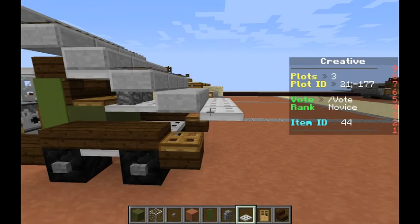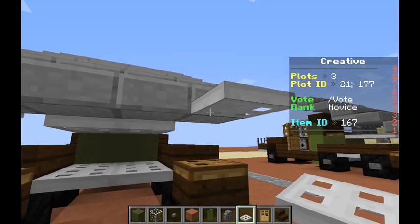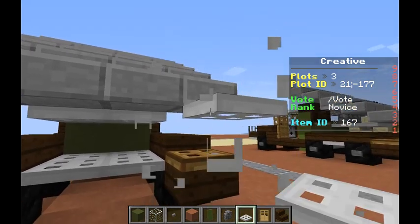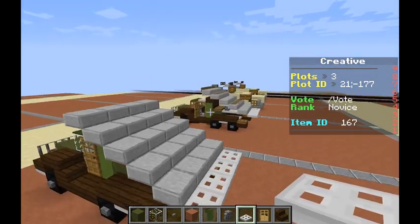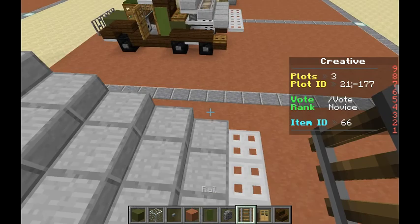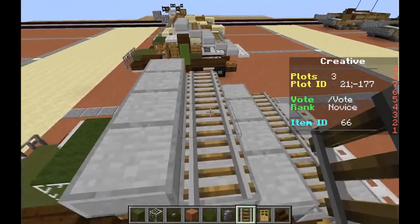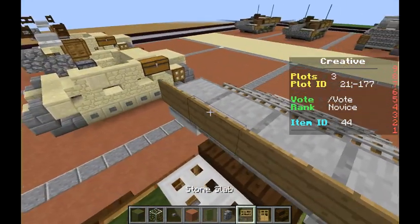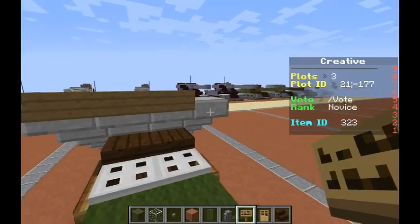Now what we'll do is we'll grab our iron trapdoor. We don't want it to connect to the slab, so we're just going to connect it for a minute, then place another one below it and break the one that's connected. Then come across with another three. And what we'll do is we'll grab our rails — we're going to run four across here and four across here. Now we'll simply grab our signs and run four across the front.